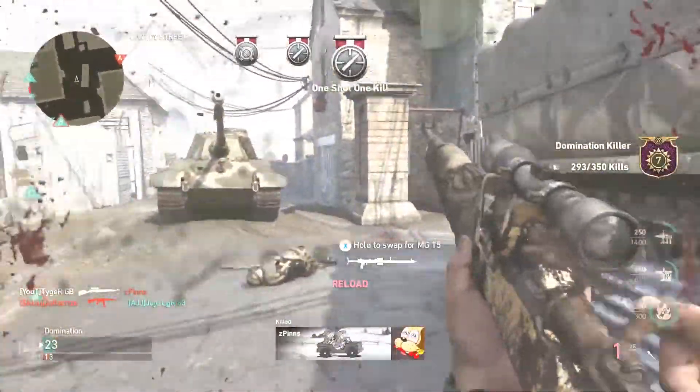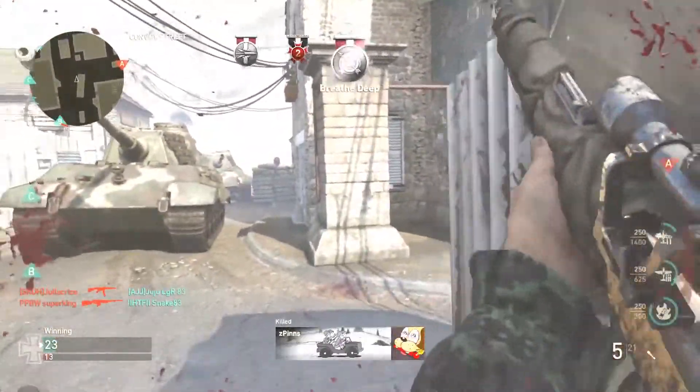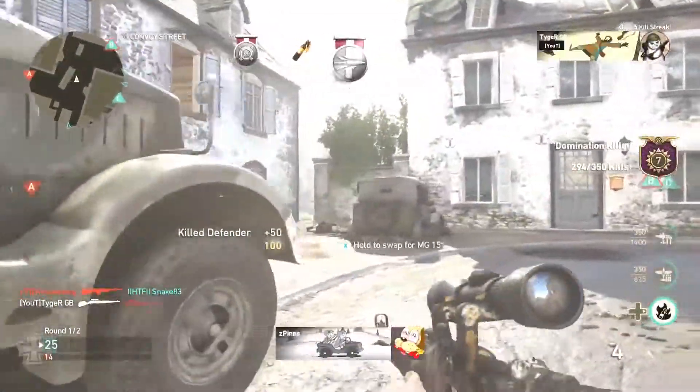So there are two main tips that are going to help you become a better sniper in Call of Duty: positioning and centering.